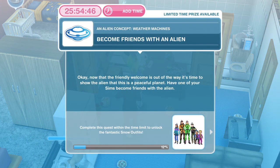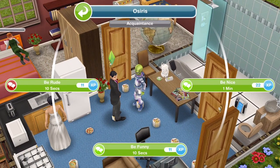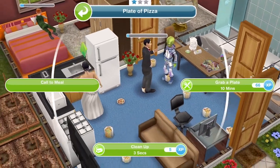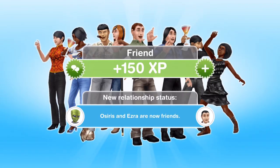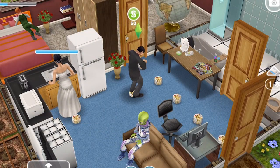Now we need to become friends with an alien. It's time to show the alien that this is a peaceful planet. Just keep clicking on either 'be funny' or 'be nice' until you become friends. They are now friends — I only had to do 'be nice' one more time, so that took just one minute.